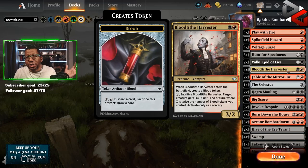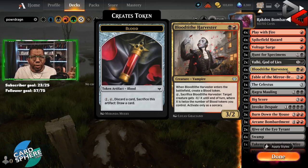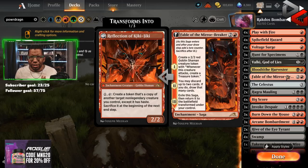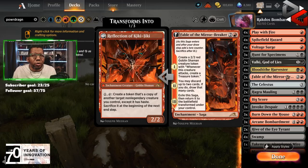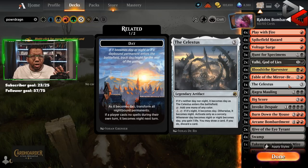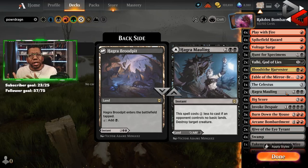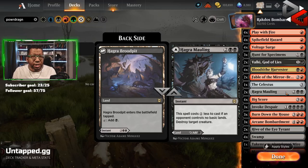We have four Blood Tithe Harvester — we're seeing this in enough lists. It kills things, it's a 3/2 for two, gives us some bodies in the deck. We have two Fable of the Mirrorbreaker. It's arguable I probably could have gotten away playing another one, because being able to attack and get the treasure is so important in this deck, but we're just running out of room. We have one Celestis just for helping our mana, and two Hagra Mauling — it gives us cards we can use as land, but having access to hard removal is pretty fantastic.